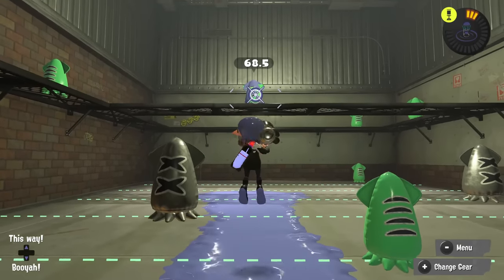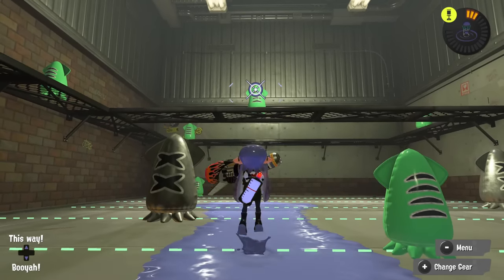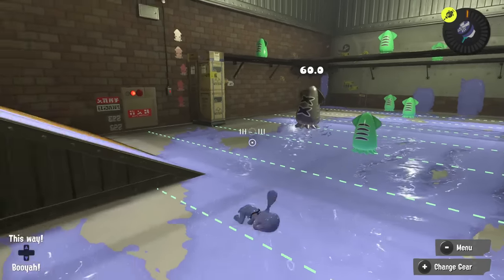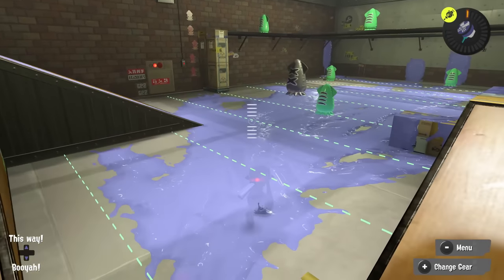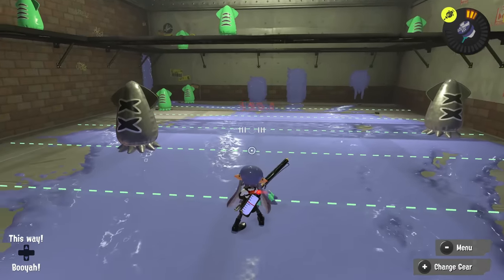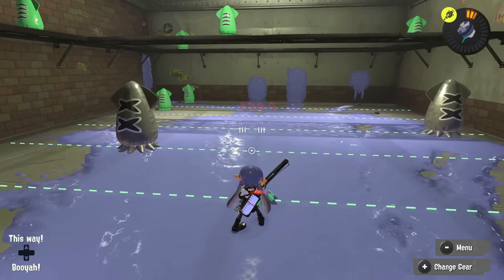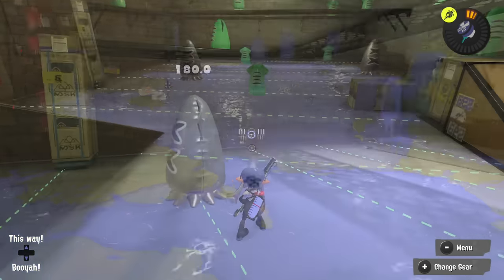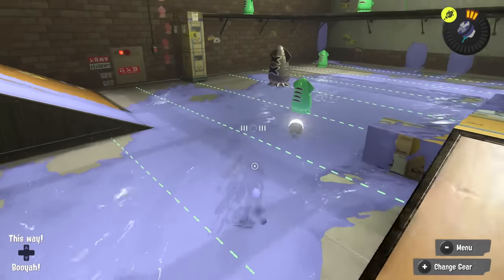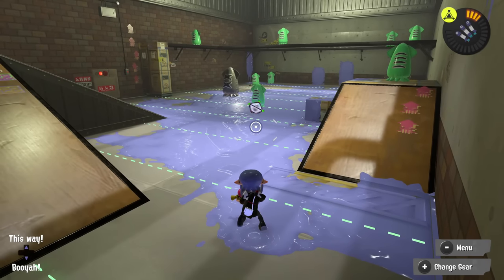Blasters have absurdly bad jump RNG, but once you start descending it becomes more tolerable — so sometimes it's better to delay your shot until after you begin to fall. Sploosh-o-matics can dodge dash and still aim where the slash comes from; even if the attack misses you still get the movement from the dash, so it's worth going for. Torpedo has an entirely separate mode if you don't lock onto opponents — by rolling or bouncing it, it acts as a slightly larger but more expensive burst bomb.